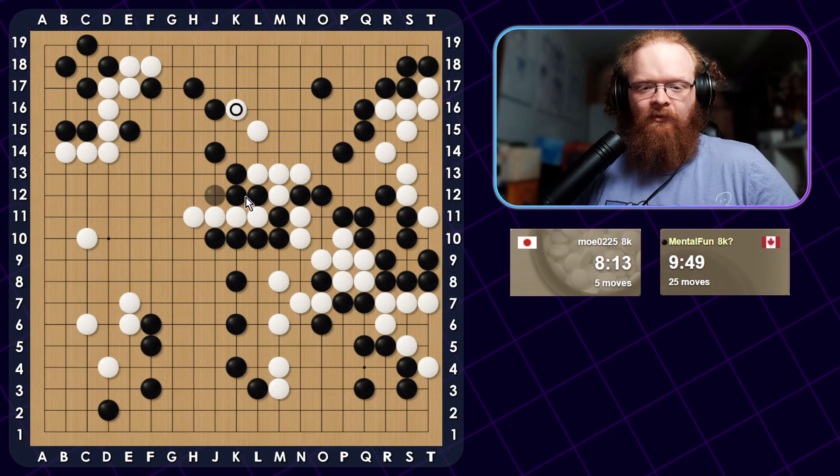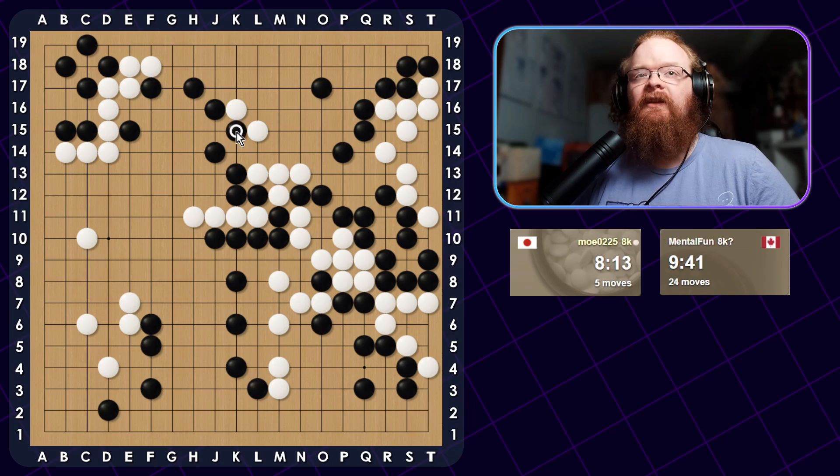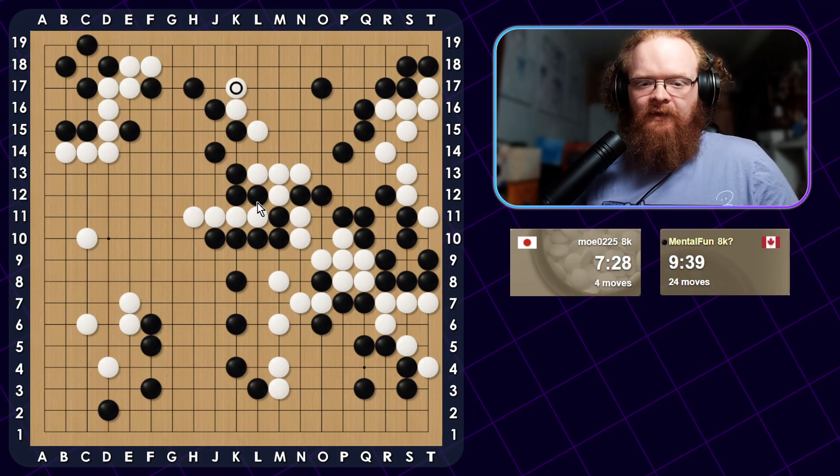We want to protect our weakest area. So if he does this K14 move, he's threatening to capture these three stones. So in order to prevent that, one thing we could do is play this wedge here. If he connects, we can just connect as well. As you can see, we are potentially surrounded, so we want to just make sure our group is safe with eyes — and not worry too much about killing his group. Instead of going all in to kill here, we're just going to focus on making sure our group on the other side is okay.